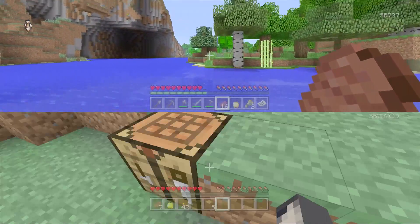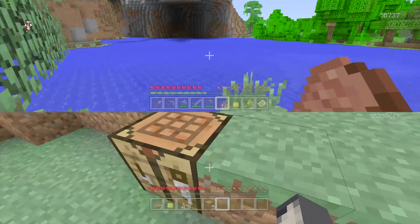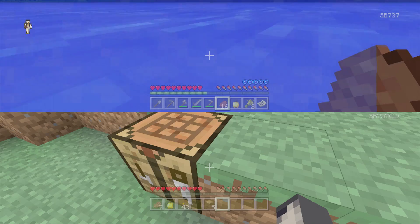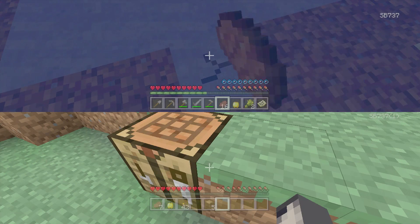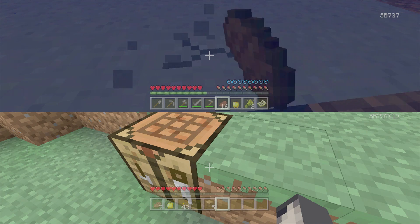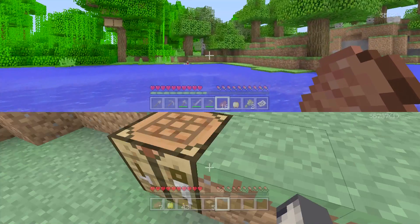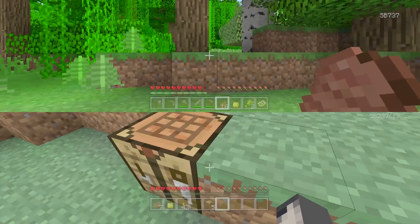It was right on my doorstep — shame we don't need sugarcane. Let's get the cocoa bean. We're also going to need clay for the plant pot, so I'll keep my eyes peeled. There's some clay — let's grab some. I believe mining one block gives you four clay pieces, then each little bit of clay makes a brick, and three bricks make a plant pot. So we should be okay in that respect.